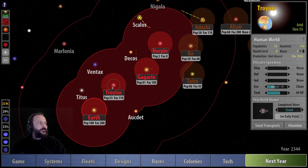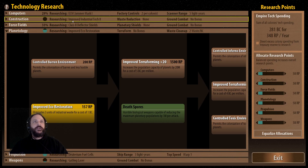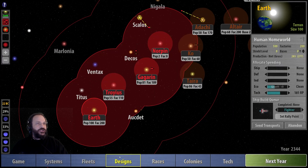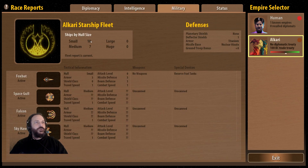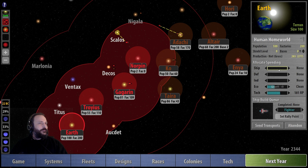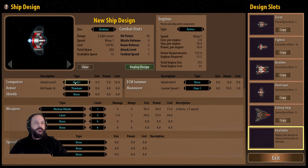I should probably build some military bases or some defensive ships. When you improve your construction tech it increases the size of your ships so you can put more things on them. I should be able to build slightly bigger ships now. Intelligence-wise, the Alkari have got 10 more small ships and seven medium — we need to start keeping up. I might put some spending into destroyers. Let's go to the design screen and copy this destroyer design. We can put battle computers on it too.